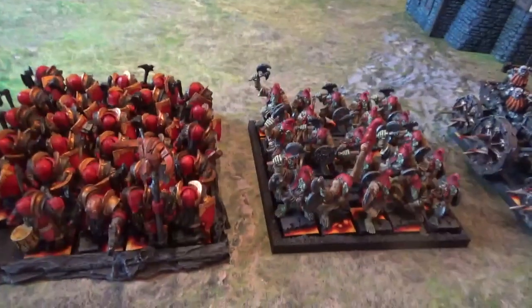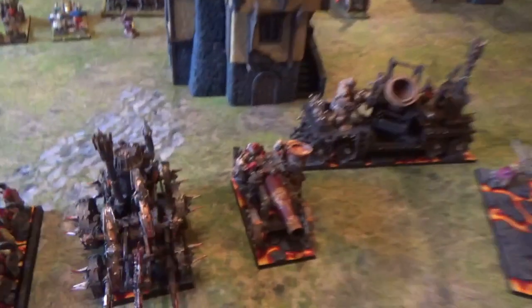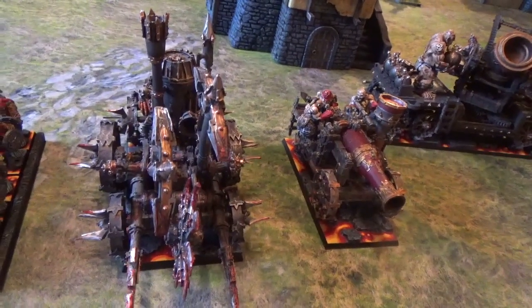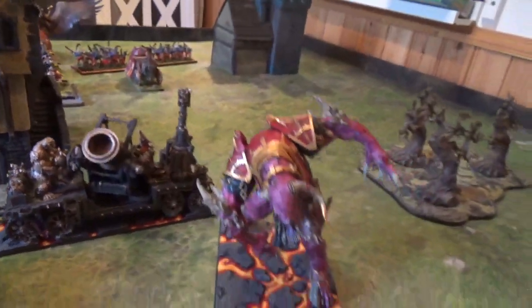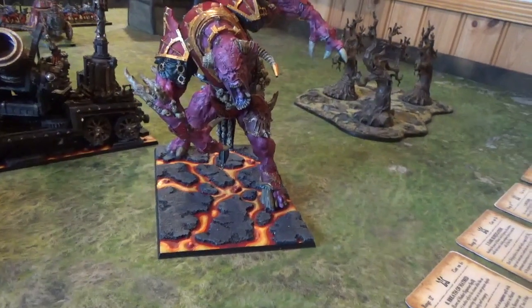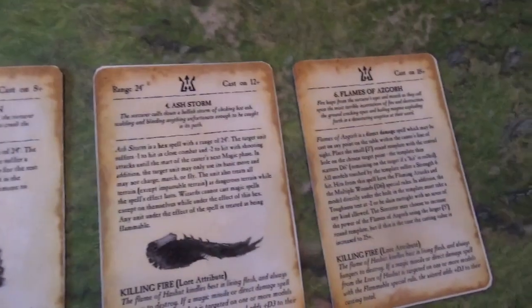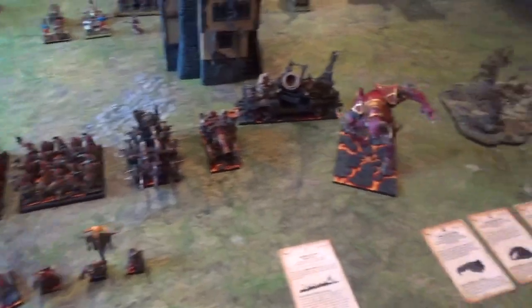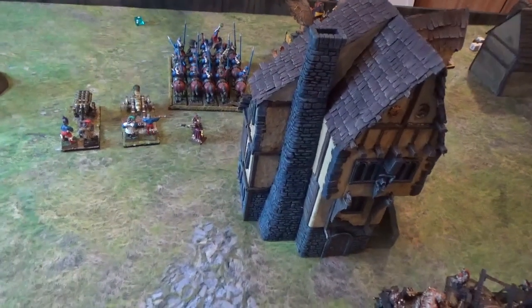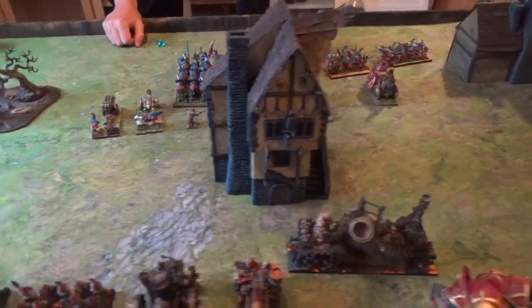For core we have 25 Hobgoblin Cutthroats with full command and shields, and 28 Infernal Guard with great weapons, Banner of Swiftness, and full command. I have an Iron Demon with Skullcracker upgrade and Hellbound, a Magma Cannon, and for rare a Dreadquake Mortar and the big one — the Chaos Dwarf equivalent of the Steam Tank, the Kadai Destroyer. For spells, the level 1 rolled Searing Doom, and the level 4 got Breath of Hatred, Dark Subjugation, Ash Storm, and Flames of Hashut. I also have two Engineers for accurate war machines.